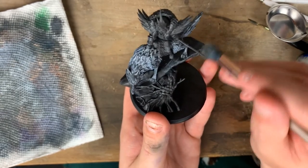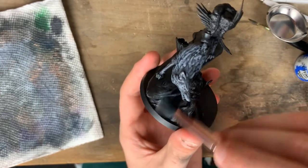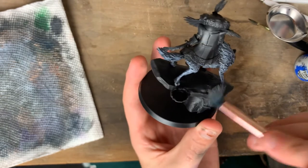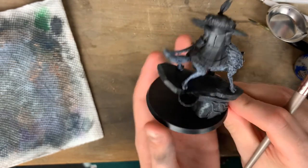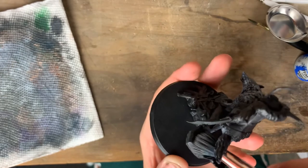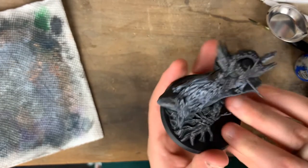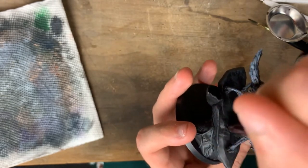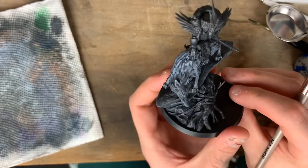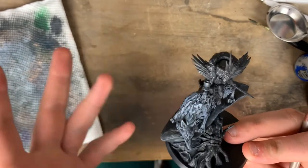We're going to start with Skavenblight Dinge and just dry brush the whole rock her and her wolf are standing on. Don't worry if you cover the roots — they're really not important, we'll cover them later. Do your best to get under there. All right, the boulder is based. Then I'll come in with a lighter gray — I haven't quite decided which one — and highlight with a dry brush as well.